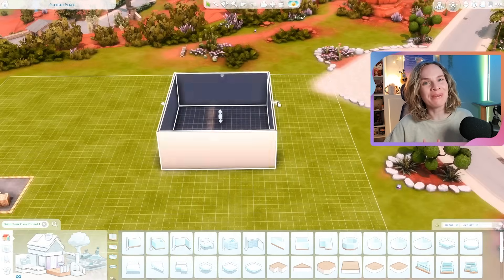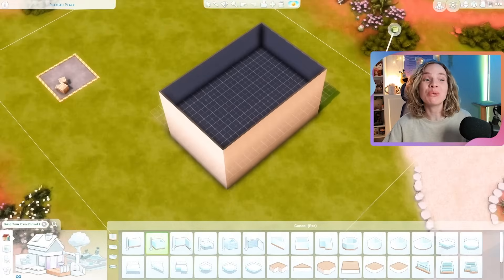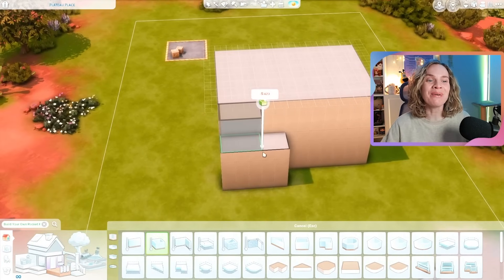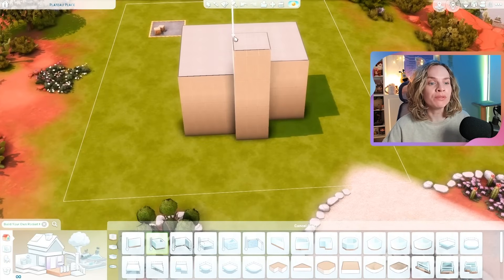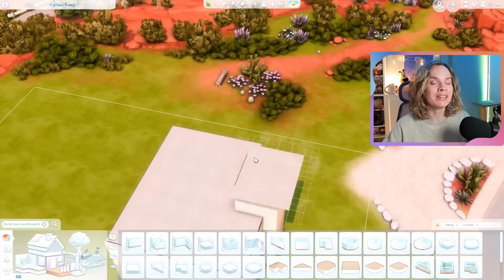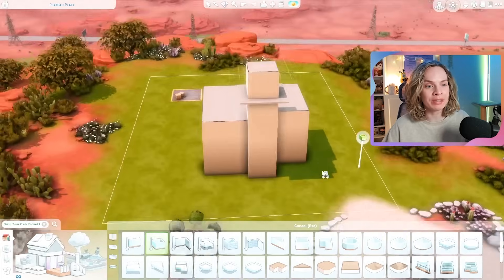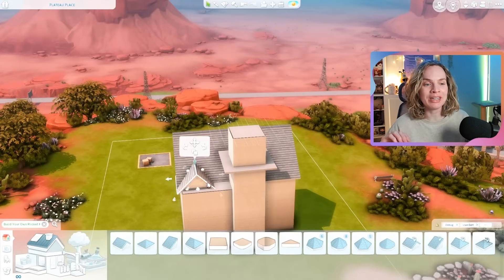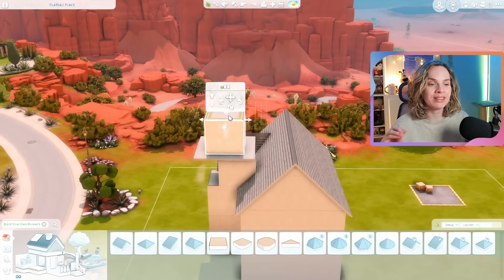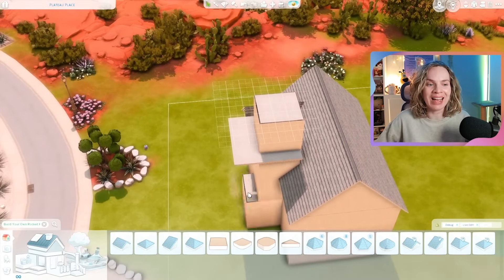What's up everyone, my name is Marie, welcome to my channel and welcome to another speed build. For today's video I'm building a house in the world of Strangerville, and as you could probably already tell by the title or the thumbnail, this is a house for the Not So Berry challenge — it is for the third generation, which is the yellow gen to be exact.